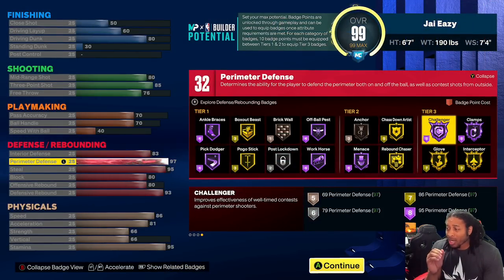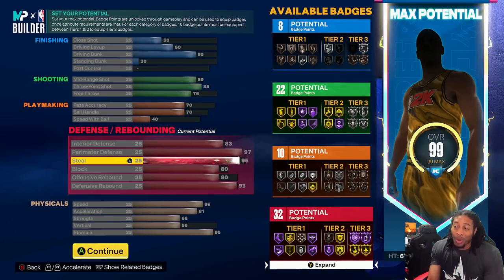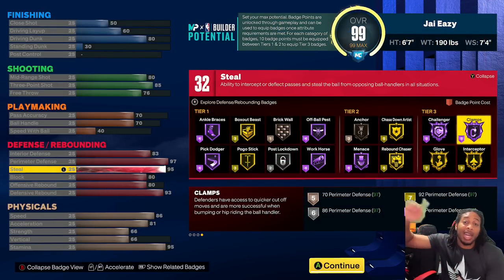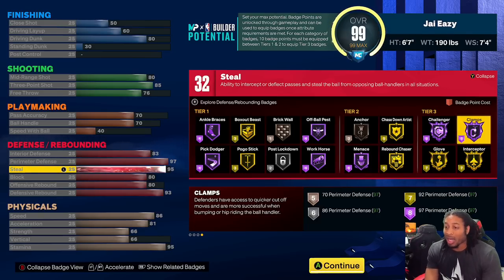97 perimeter defense — for obvious reasons I wanted hall of fame challenger and I wanted hall of fame clamps. You got to have 97 perimeter defense for that. Now for steal, I went with 95. The reason I went with 95 is I had 99 steal last year and steals weren't even like that in the game — you couldn't even really get steals like that. So with a 99 steal that was way overkill. My assumption right now is I'm able to get steals with a 68 or 70 steal when I'm just timing things properly and when they make a mistake. So if they leave it like that I don't need hall of fame glove. But if they change it, hall of fame glove is going to feel like wasted points. A lot of people felt like they wasted steel last year, so that's why I did that.